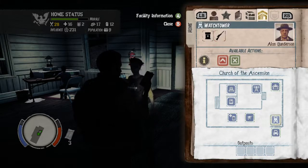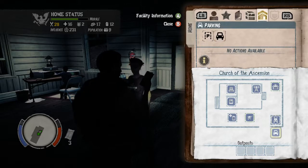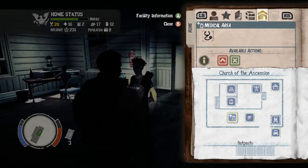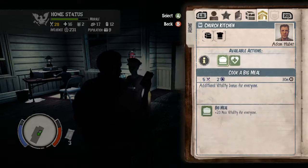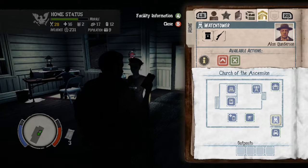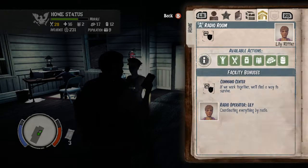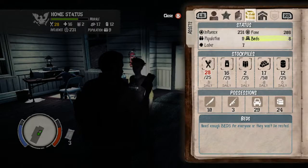So yeah, there's a bit of a mini-game of choosing where to build stuff in your base, choosing what stuff to build - there are different actions you can take with each thing. There's a whole bunch of types I haven't built yet, you can upgrade these things, there seem to be upgrade trees. That's pretty cool.